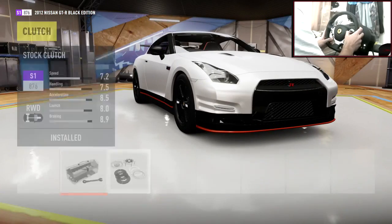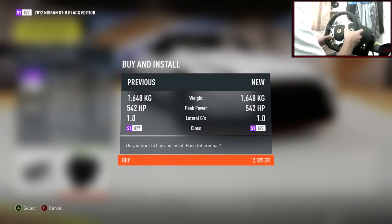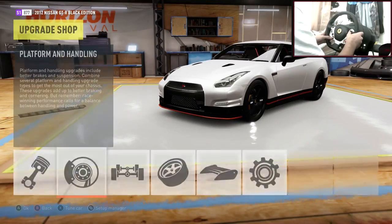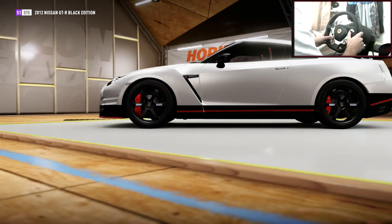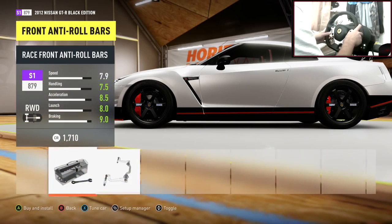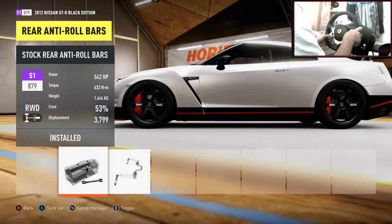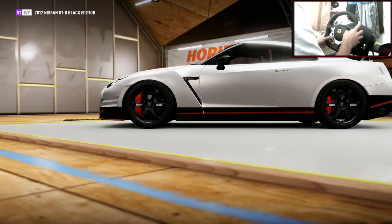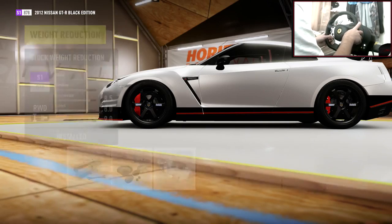In the drivetrain, everything race as usual — we want to be able to adjust the gears and the differential. This tune will be going up on the storefront at the end of the episode, so you can download it there instead of going through these yourself. Race suspension on there. This car weighs 1,600 kilos — that's mad. I think around the 600 horsepower mark should be fine.